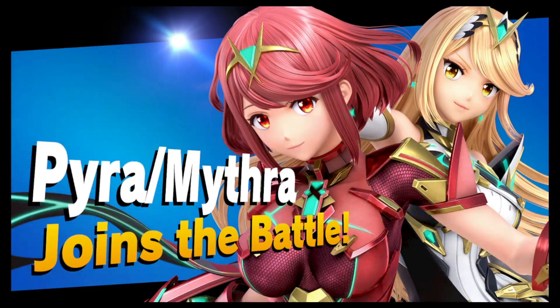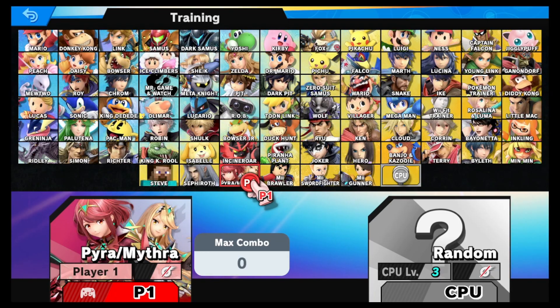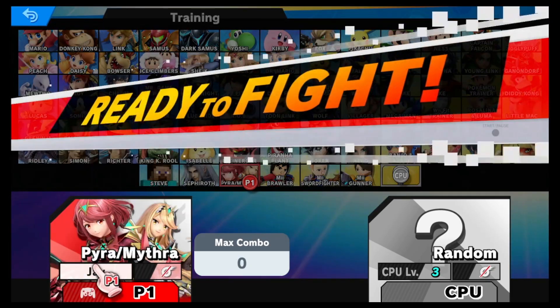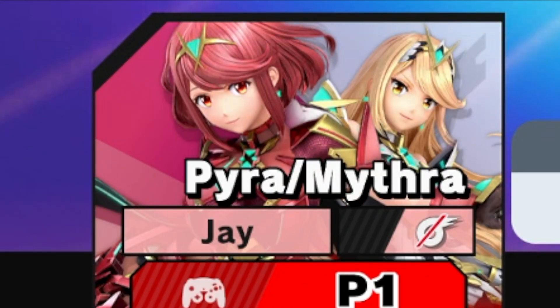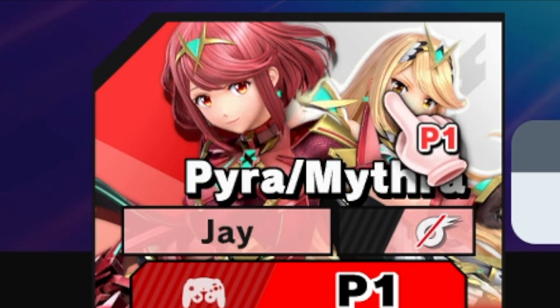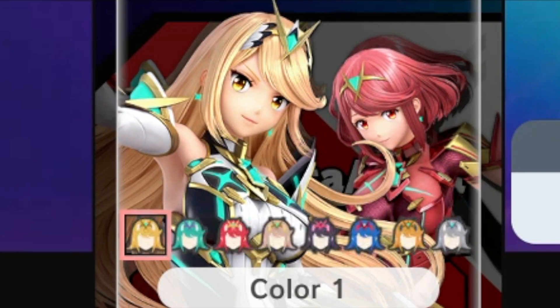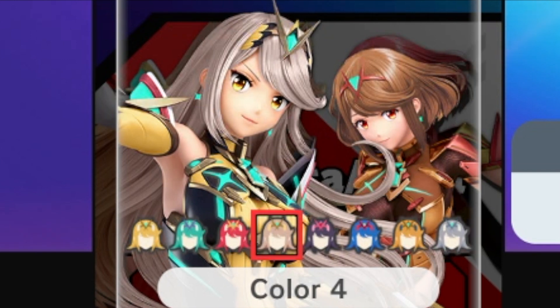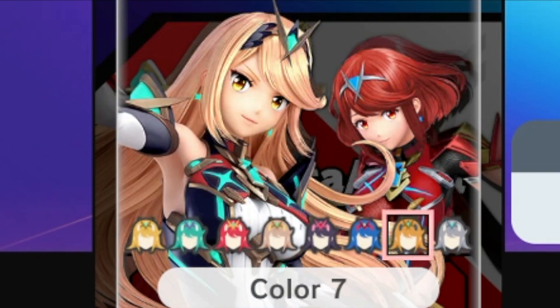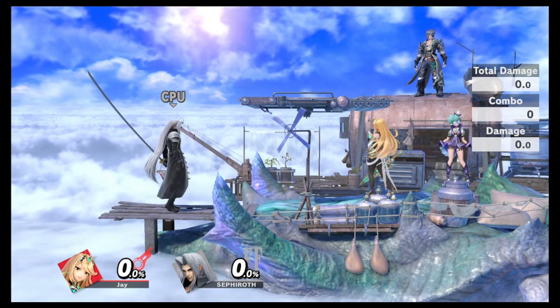Class is in session - Professor J here and we have a brand new character to play around with. Oh my gosh, a whole new row! Notice this is Pyra but you can hit Y and pick Mythra first. Just like with Pokemon Trainer, you can click on the one in the back if you want that to be the one you play. Look at these costumes - the gold and silver one is pretty cool.